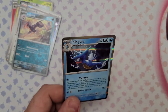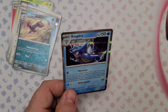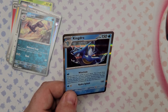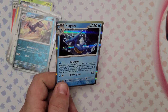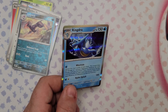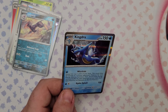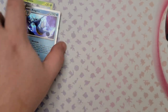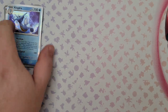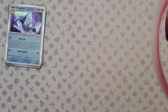Kingdra reveals the top six cards of your deck — this attack does 60 damage to one of your opponent's Pokemon for each energy you find there, then you discard those energies and shuffle the rest back. Why does this set hate energy cards? It could do a lot of damage potentially but you need heavy water energy and that leaves less room for trainer cards and control options. You won't be using that attack more than a couple of times either.